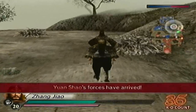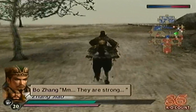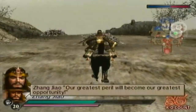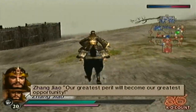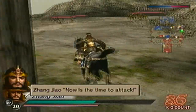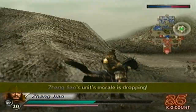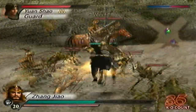Oh great, now I have to deal with him. I knew he would appear. I'll go for Yan Liang, Wen Chou, and Yuan Shao now. Our enemies are gathered in one place — it doesn't matter how I do it, as long as I defeat He Jin last. Anyway, here's Wen Chou.